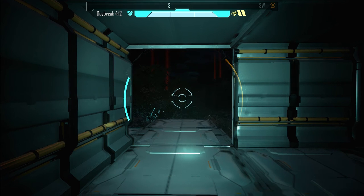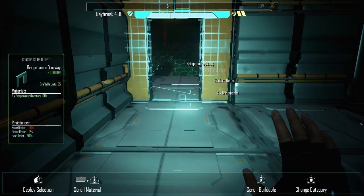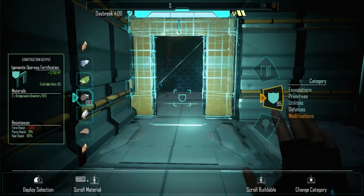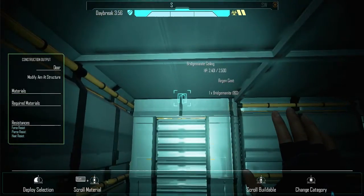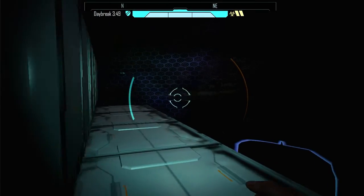Hey everybody, welcome back to Eden Star, right where we left off. Let's do some primitives, build us a doorway. Let's go ahead and modify it and put a door in it, and put a light in it — all the things that a healthy body needs.